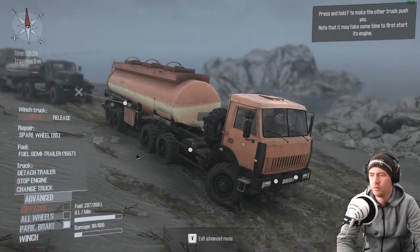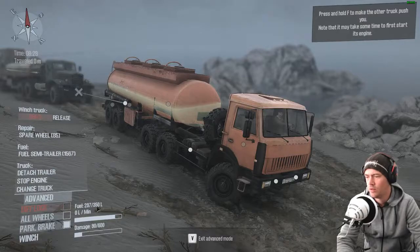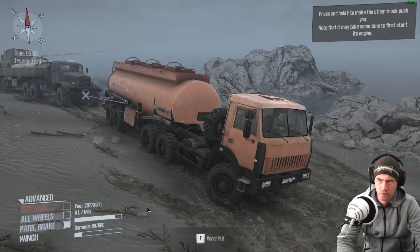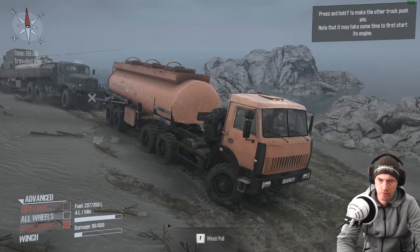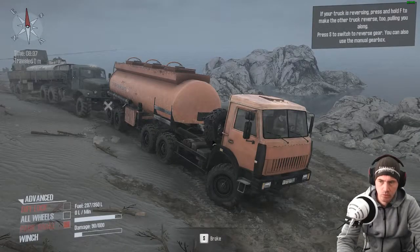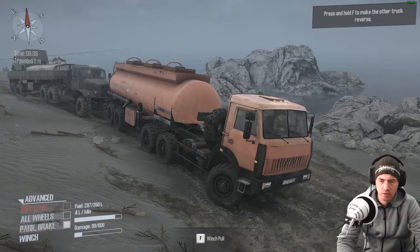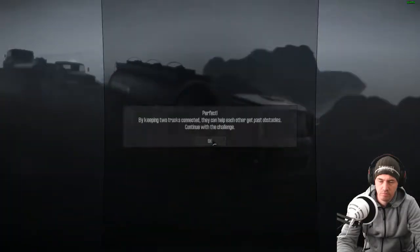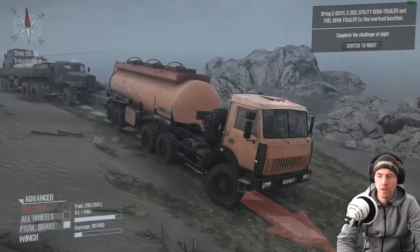We've done that, we figured that out. Alright, here we go. If your truck is reversing, press and hold F to make the other truck reverse too, pulling you along. Press S to switch to reverse gear. Alright, that's pretty handy! By keeping two trucks connected they can help each other get past obstacles. Continue with the challenge.